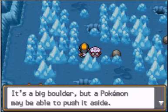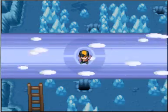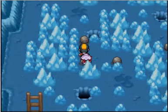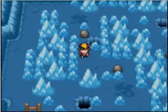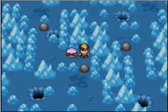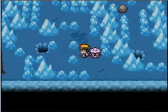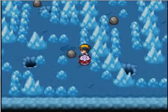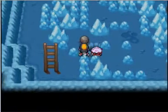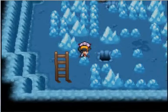Each of these boulders can only go in one of the specific holes. Let's get Furret to use Strength and make it possible to move boulders. For this one, push it up to right here and leave it alone for a bit — we'll come back to it. Push this one over, push it down so you can get by it, then push it back up one and push it over left. Go around, careful not to hit it, hit it down, and then hit it right. One down, three to go.